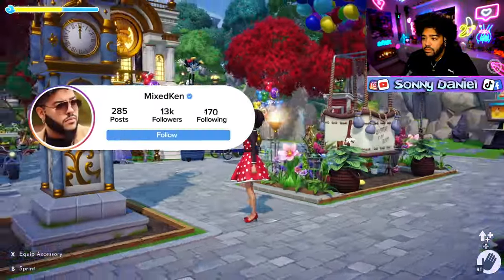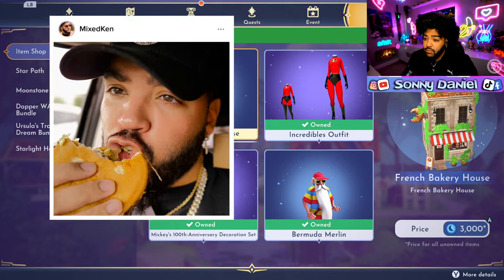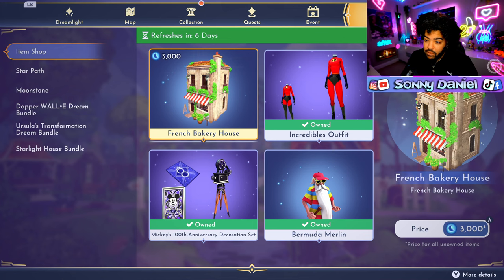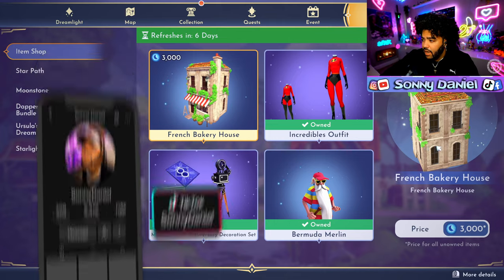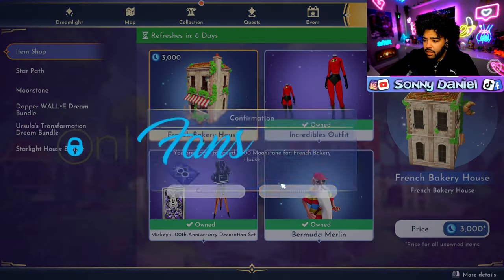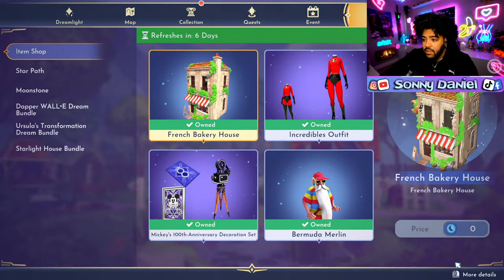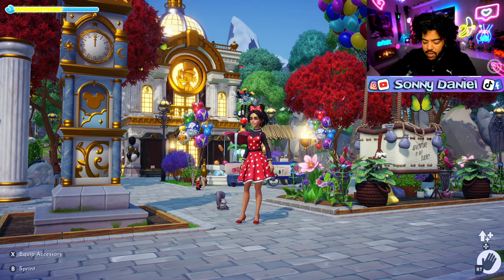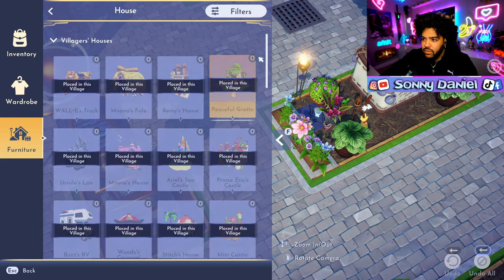What's up everybody, back in with another item shop review. We got a brand new house - it's the French Bakery house. I bought my moonstones already because I know they about to rip my pockets. Another week, another dollar. Let's see what we got - French Bakery house. I'm gonna go ahead and buy it. That joint is looking good, I'm kind of hype about it. I might actually do some decorating this episode because I'm kind of hype about doing something different in the plaza with Remy's - maybe, I don't know, we're gonna see.